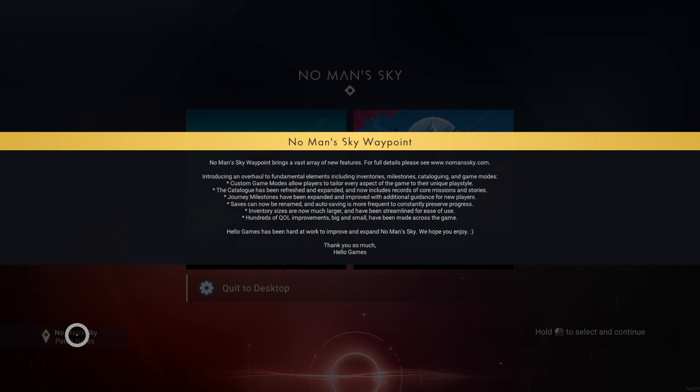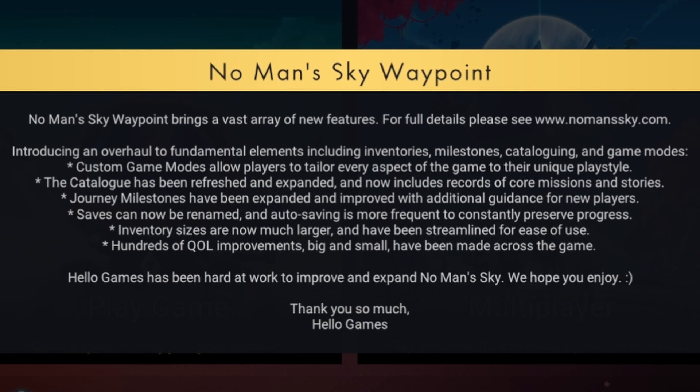No Man's Sky Waypoints. No Man's Sky Waypoints brings a vast array of new features. For full details, please visit nomansky.com — introducing an overhaul to fundamental elements, including inventories, milestones, categories, and game modes. Custom save modes allow players to tailor every aspect of the game to their unique play style. The catalog has been refreshed and expanded and now includes records of core missions and stories.